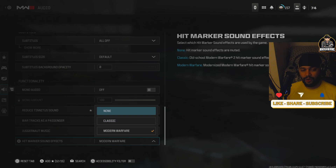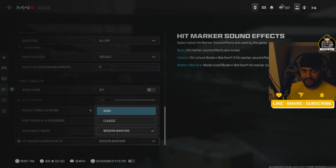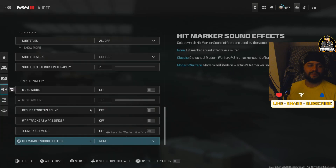A pro player who won championships told me to turn off hit marker sound effects because he wants to hear other things in the game. Personally I like it on — it sounds cool when you hit someone. But turning it off will probably let you hear nearby enemy teammates. I'm going to try playing my next game with it off.